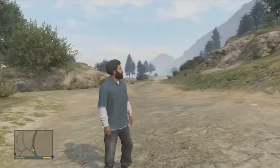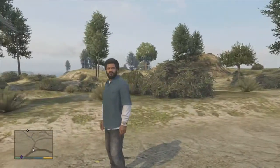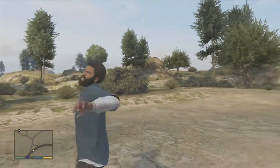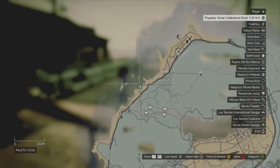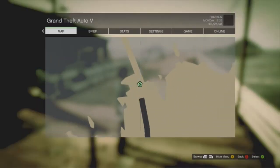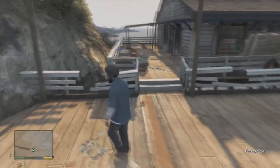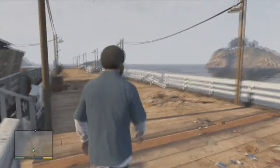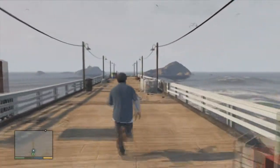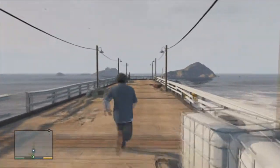Hey guys, it's Mr. Speedy and today I'm going to show you an underwater UFO easter egg for GTA V. First thing we need to do is go to this location shown on the map — this is the docks, and you can purchase them for $250,000 by any character you want: Michael, Franklin, or Trevor.